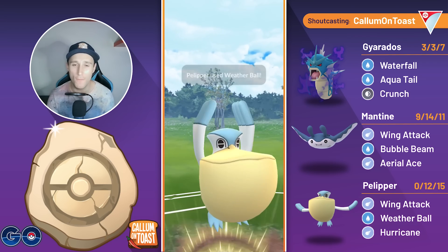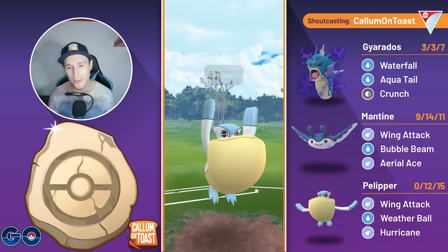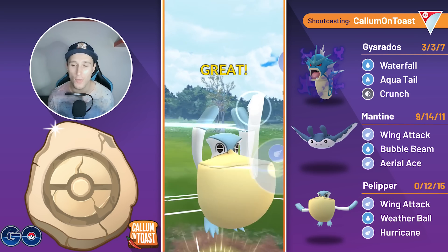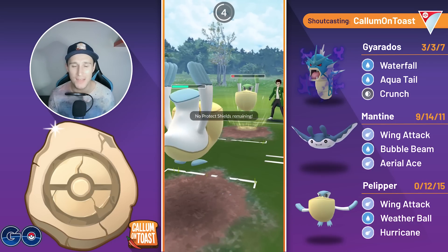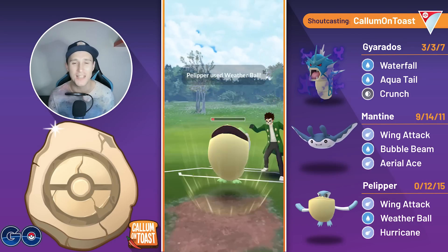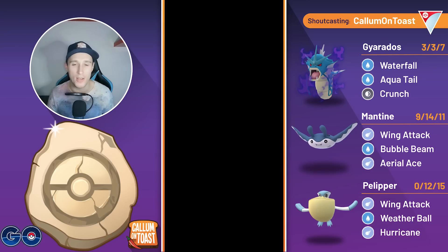They try to make their catch there, but I hold on to the energy. We now go for the Weather Ball — I thought I should have undercharged that a lot more than I did, but we still take them out and now we go straight for the Hurricane here and Hurricane does connect. It does huge damage, essentially winning me the game. They only make it to the Weather Ball, we will get the farm down so the opponent concedes the match.